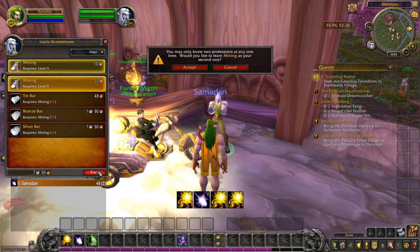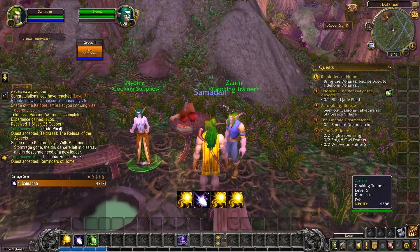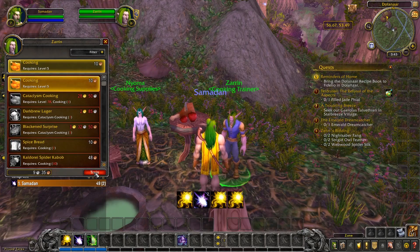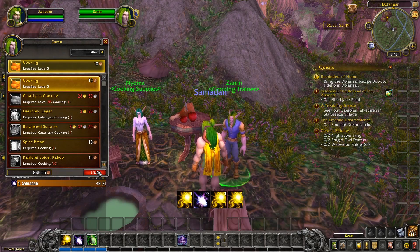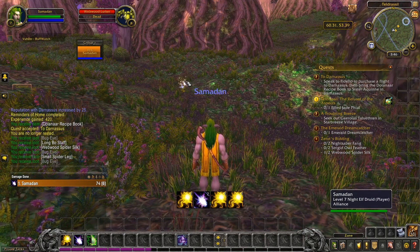I'd actually recommend these two for most characters, even if you change professions later on, simply because it's extra XP and gold whilst you level. The herb and ore I'll be selling to other players, so I'll keep hold of them until I get to the auction house. I'm also going to pick up cooking here, just so I have it. A lot of the early stuff from cooking won't really sell to other players, but sometimes I can make something for a small vendor profit. I'll also grab fishing when I see the trainer. You'll see here I've turned on the sparkly setting, which makes it easier to see herbs in the long grass.